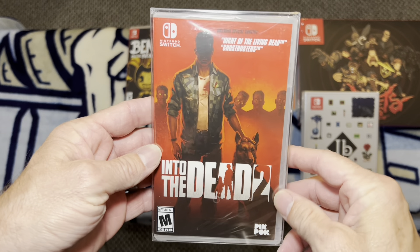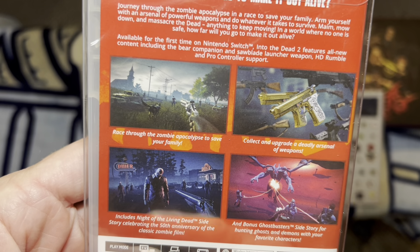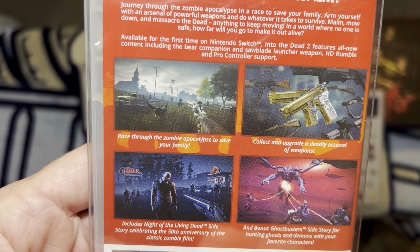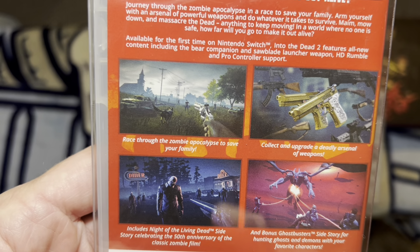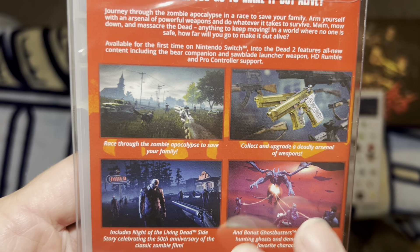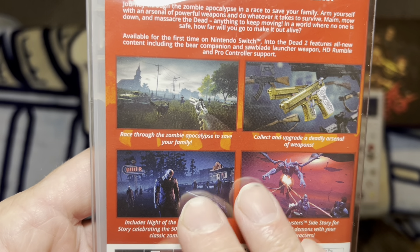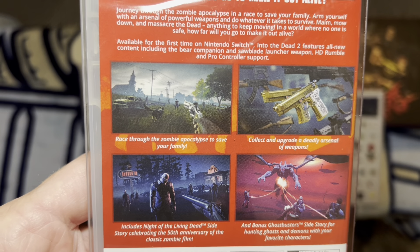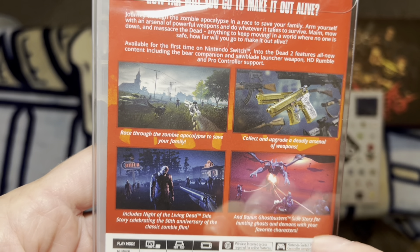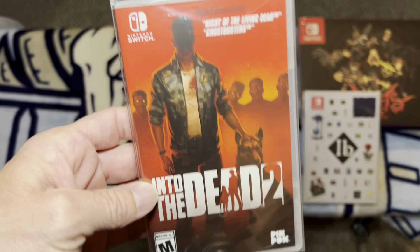Into the Dead 2 is a super fun game. This is basically an endless runner where each level, once your character starts at the beginning, you don't stop. All you can do is veer left or right to try to pick up loot boxes and ammo boxes while shooting as many zombies as you can. You've got a bunch of different weapon types, different objectives per level like killing 50 enemies with pistols or 8 grenade kills, and you can also get different pets. I beat this one either earlier this year or last year — had a great time.